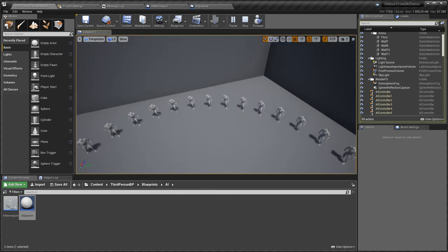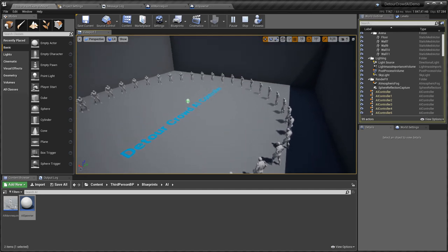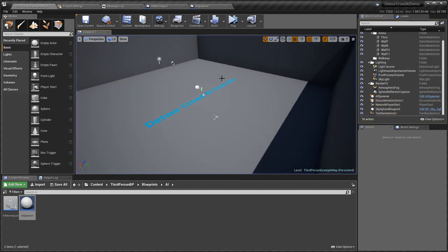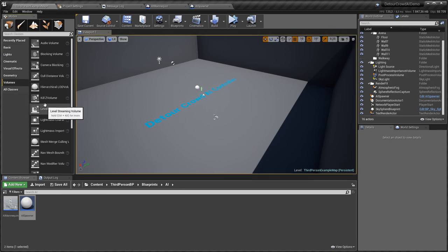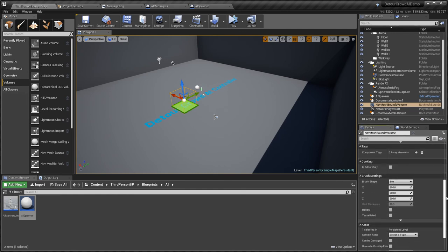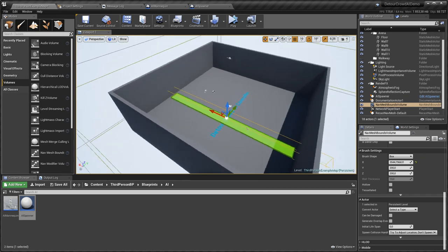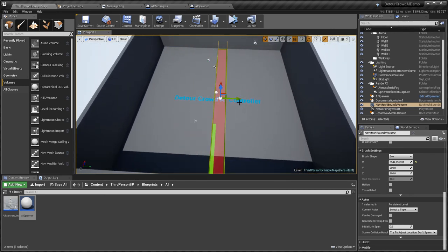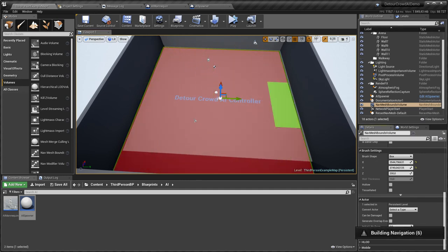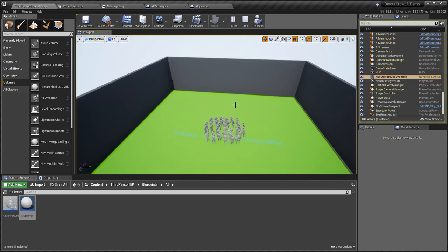After compiling and saving, pressing Play does nothing yet because there is no Nav Mesh Bounds Volume placed. I go to Nav Mesh Bounds Volume, drag it into the scene, press P to see the nav mesh, then extend the box on X and Y to cover the arena and make it tall enough.